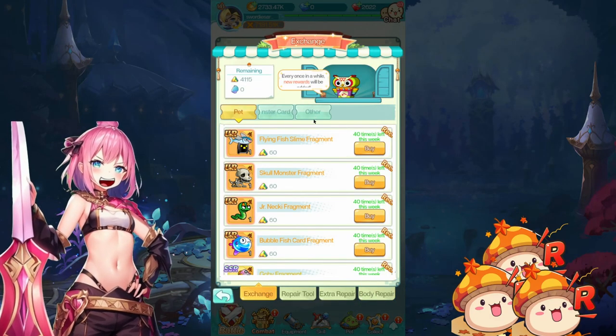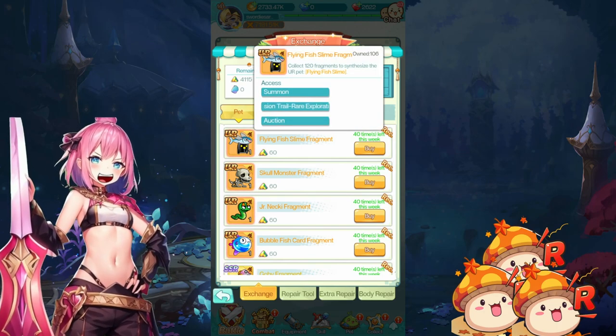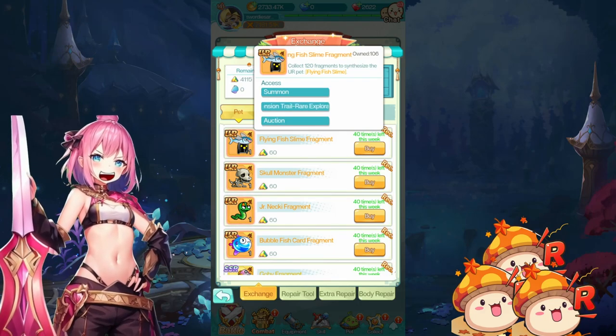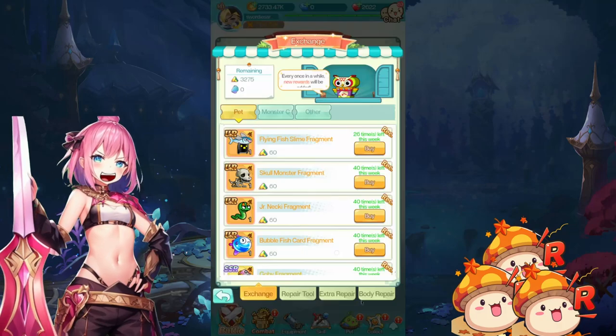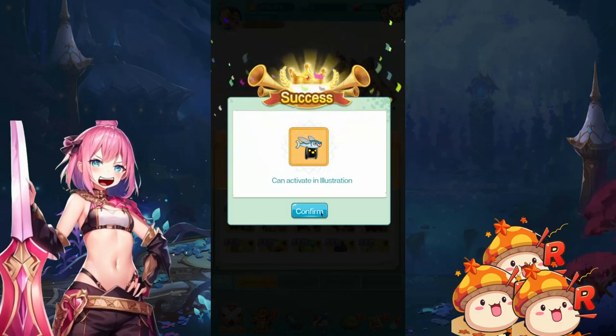I realized I have some Body A&E lying around. I'm almost enough fragments to collect the Flying Fish Slime. So why not go and purchase the remaining fragments — 14 pieces — so that we can test out the Flying Fish Slime, purchase it, and see if it will help us clear that stage.